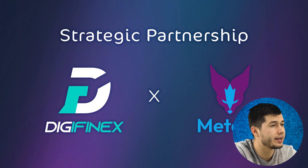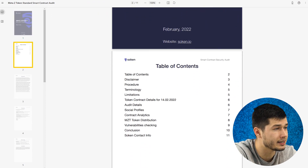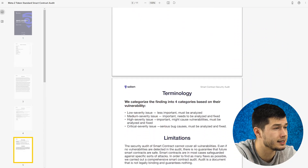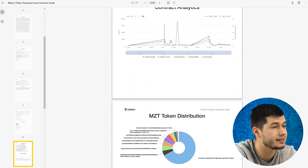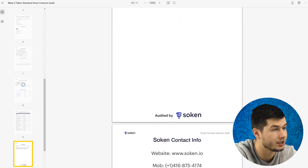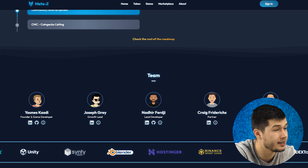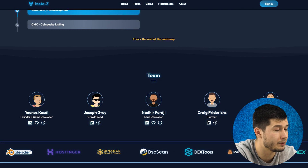A great opportunity for the project will be its listing on the centralized DigiFenix exchange, after which it will be listed on CoinMarketCap. The project also has an audit report from the trust auditor SoCAN, which is an excellent indicator of how seriously the team takes reliability and security. The project team has passed KYC verification, which perfectly indicates transparency. Additionally, the project has a very experienced advisor from the BitMart team, whose outside perspective has a positive effect on the project's development.